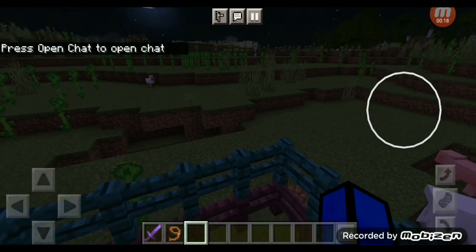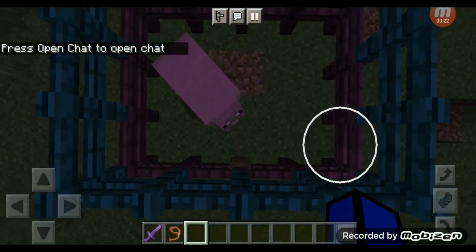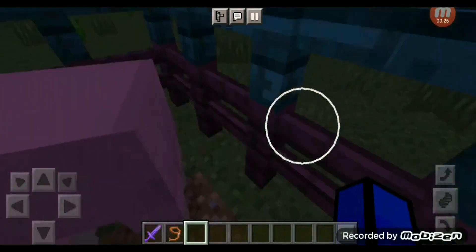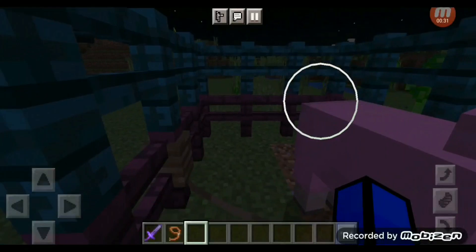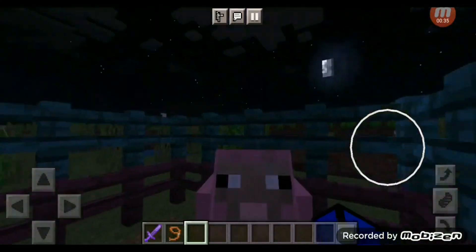Look what I found — it's a pink sheep! I found it when I was doing my survival world. I turned it to creative and then I changed it up like this.